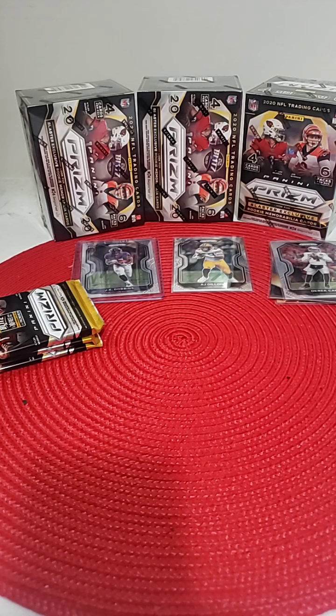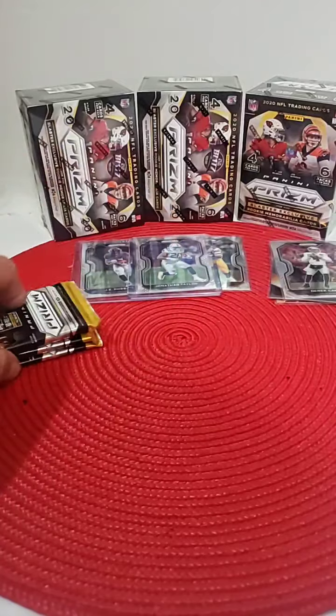Nice Taylor. He had a nice rookie season as well. So Jonathan Taylor, rookie base, halfway home — box two. Nice one there for Derek.